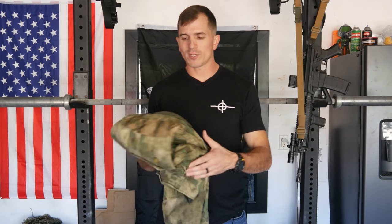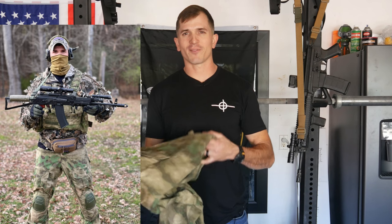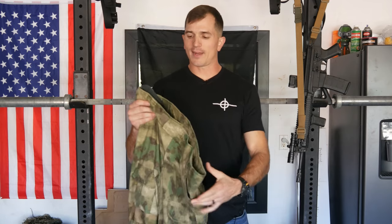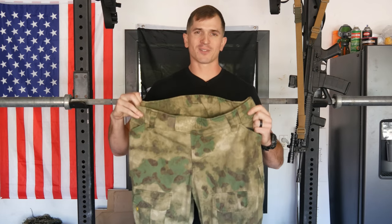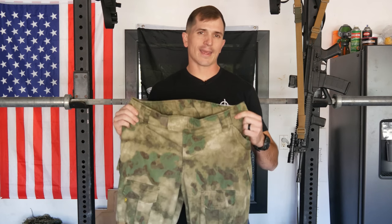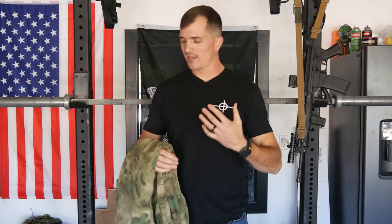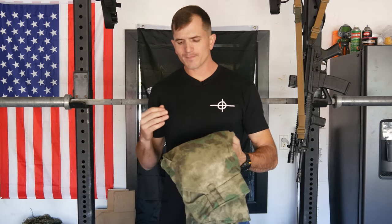Through some research I found that ATAX foliage green — which I think is an awesome camouflage and totally underappreciated here in the States — is big over there and is an approved camouflage to use. So I found these combat pants on Amazon of all places from a company called ANA. ANA is a Russian tactical gear company, so I dug the pattern and it's from a Russian company, so I was like, yep, these would be good to go for MilSim West.